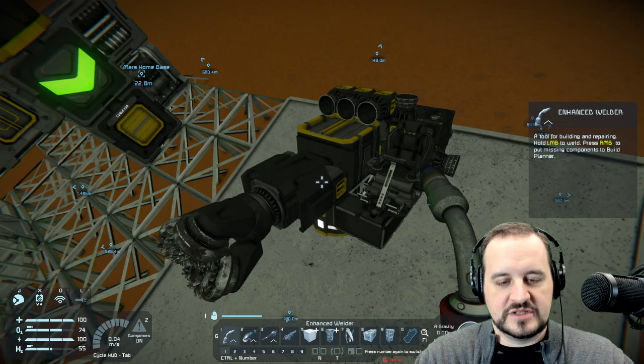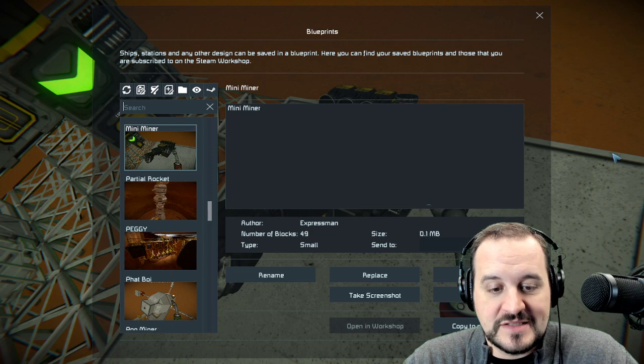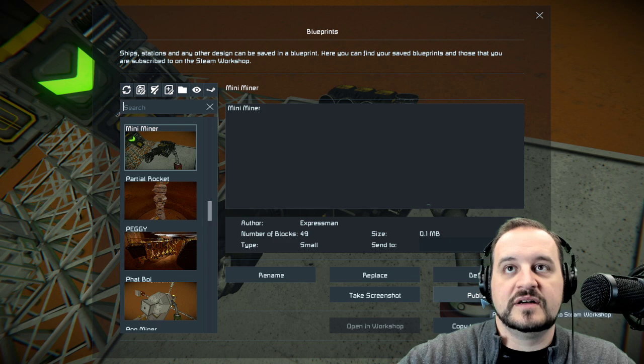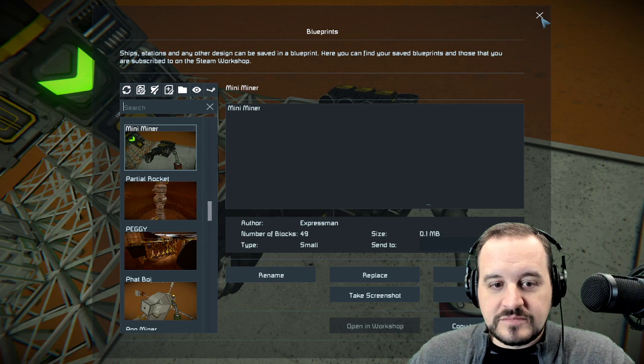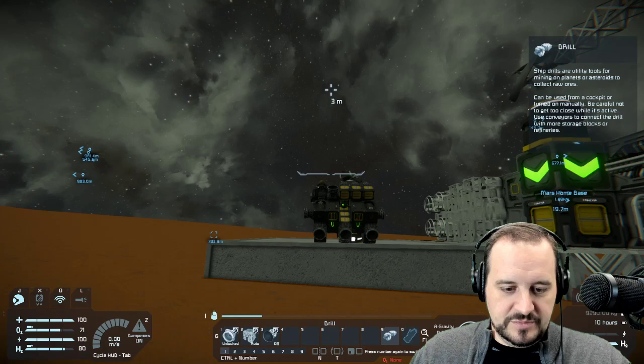Pop out, and now that we're looking at it we can press Ctrl+B. It already exists — there's nothing to save. It's named what your grid was named: 'Mini Miner.' We can hit the publish button and it could be in the Steam Workshop for others to download. We don't need to do that — it'll just be in our local blueprints. This is not specific to this server — if I popped into another server right now it would be right there. It's like being subscribed to it permanently.